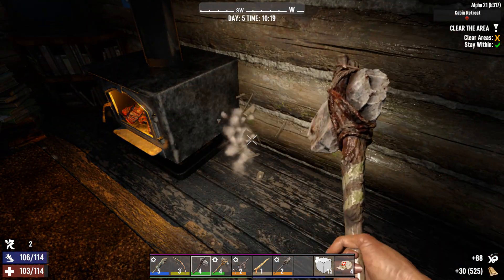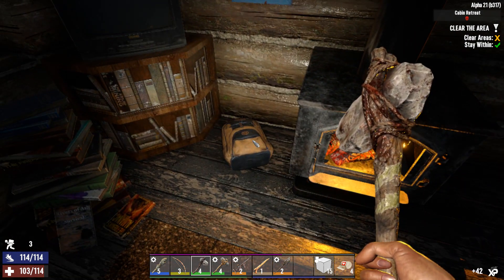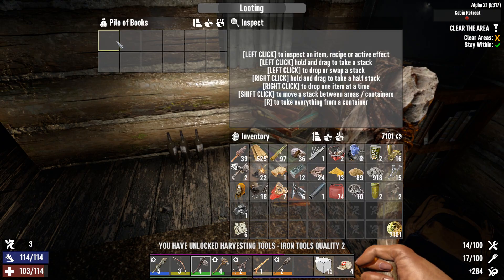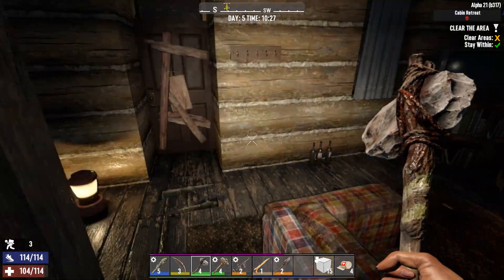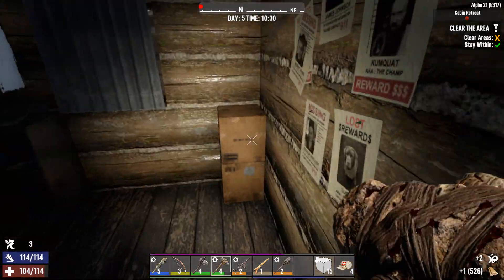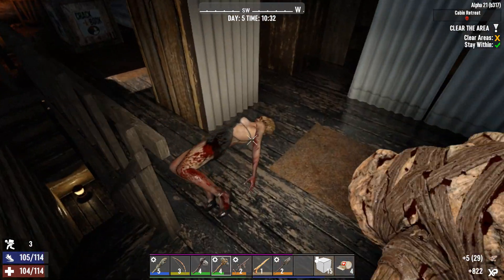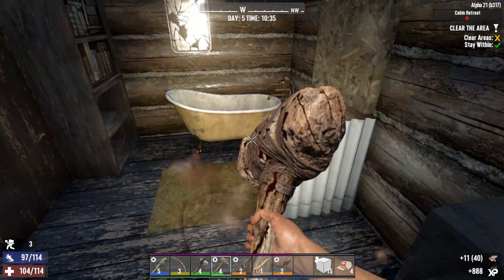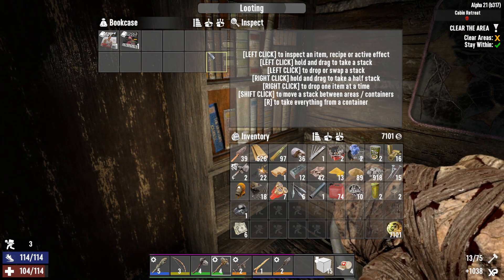I get claustrophobic in these types of places, you can't really even walk inside. There's a dead rabbit outside. Some books — please don't be paper. Excellent — iron tools quality two. I guess the rabbit hasn't died yet. Do you have anything behind you? This is horrible — just hearing this rabbit screaming. Go away, nobody wants to see you.